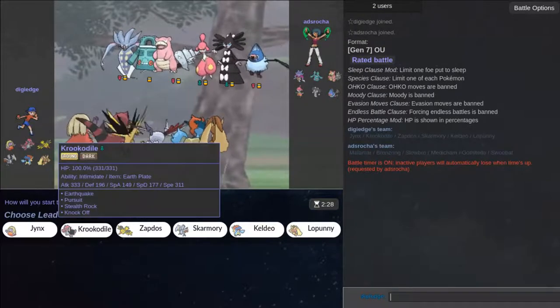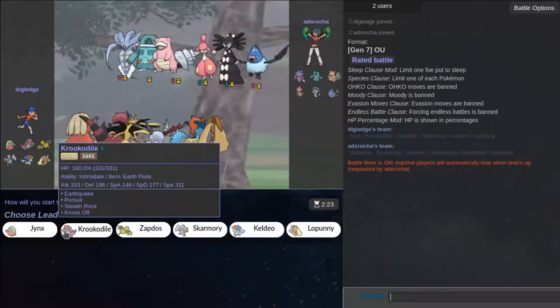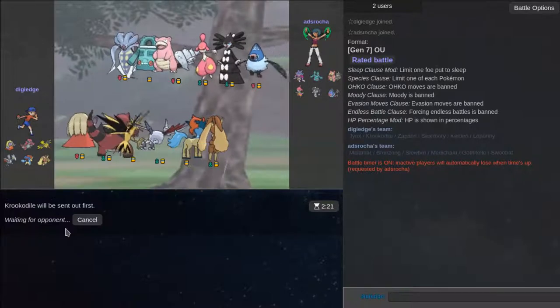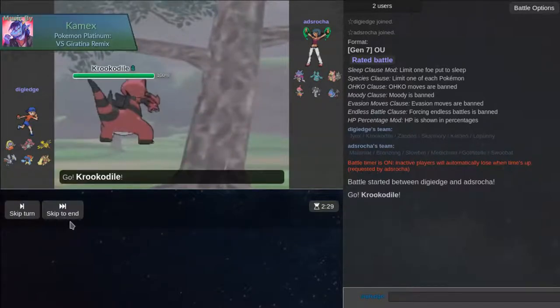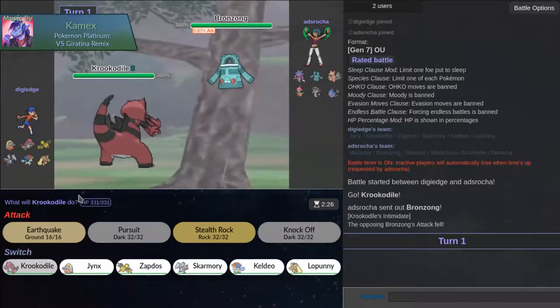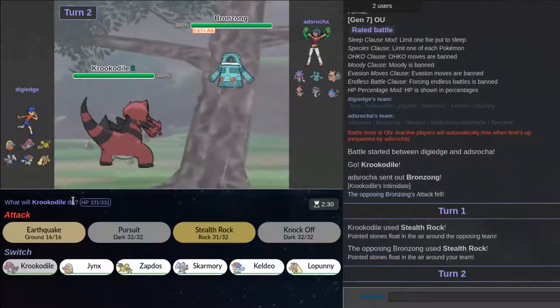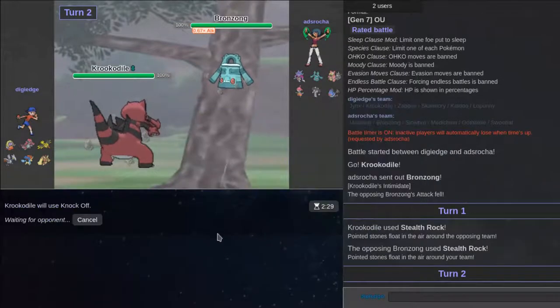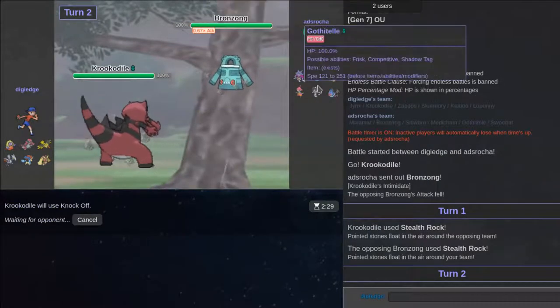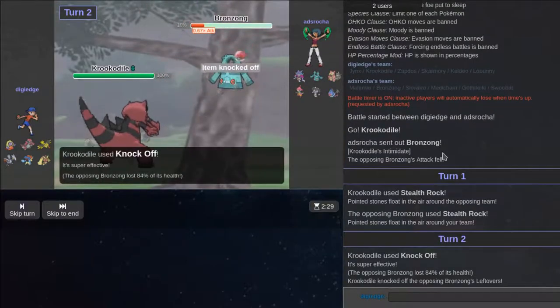She put the timer on. I'm going to lead off with Krookodile — I don't think Jeans can do anything in this match. She leads off with Bronzong, which might have Heatproof but I think it has Levitate, so I'm just going to go with Stealth Rocks. It's going to bring up its own rocks so I'm going to go for Knock Off. I think Knock Off is the play — I probably should keep this healthy, so hopefully it doesn't explode.